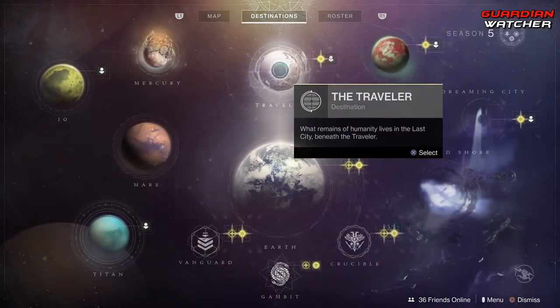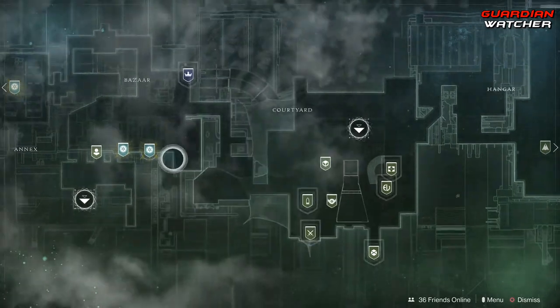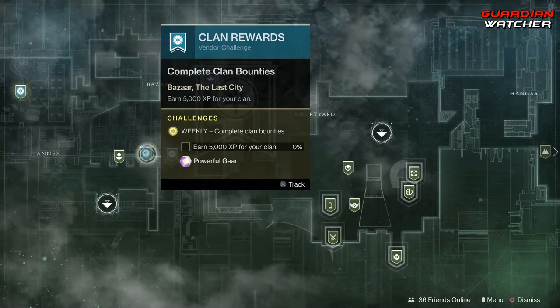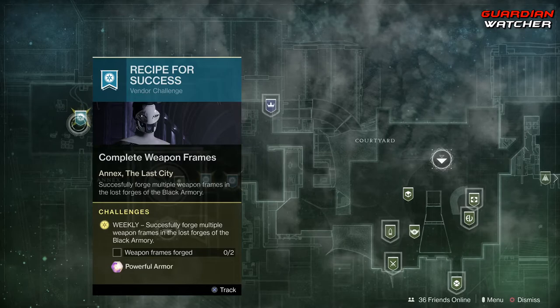We are going to start with the wonderful weekly resets and we're going to start with the challenges. Starting off with Ikora, we have to complete 20 bounties, then we have 5,000 Clan XP that we need to get, and then two weapon frames that we have to forge.